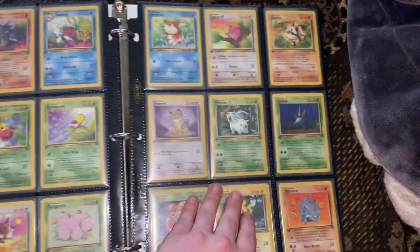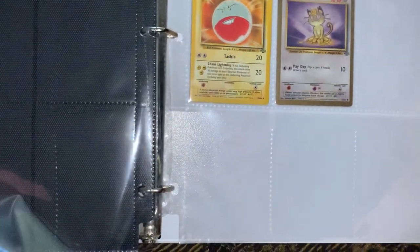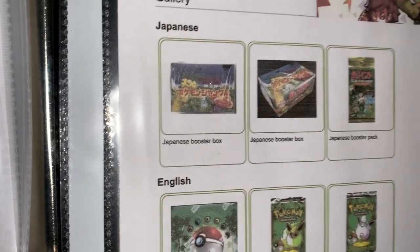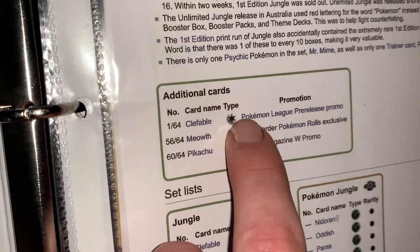I don't know how much it costs to collect it, to be really honest with everybody. I might collect the Japanese versions — I really don't know. Just like, have every single card they've ever made for Jungle. This is the first First Edition set that I've collected. There's a Japanese booster box and stuff. This is from Bulbapedia, so shout out to them. Right here is the Duelist Magazine W promo. And then they've added to this to include the Edition D error cards. And then I've got the Meowth and the Clefable prerelease promo.